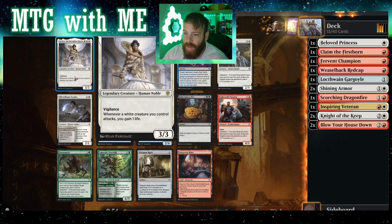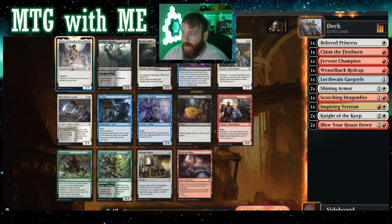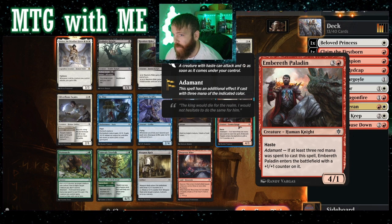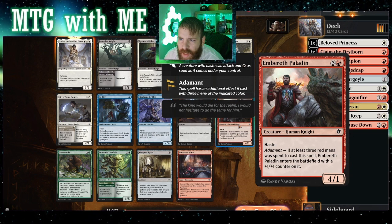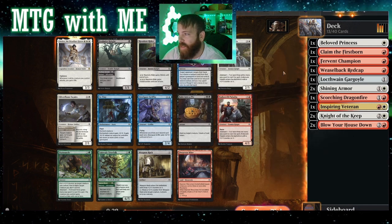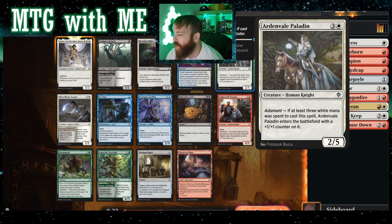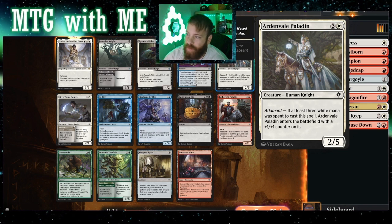Human noble — not a knight. I wonder why... creature control attacks, gain a life. We'll put it as a maybe for now. That's a very specific CMC, going to be very tough to get by turn three. Three-three vigilance for three. Haste if three mana was spent to cast this, enters with another plus one plus one — so that could be a five-two, and it's a knight. For four mana, would you rather have a three-six or a five-two with haste? Five-two with haste.